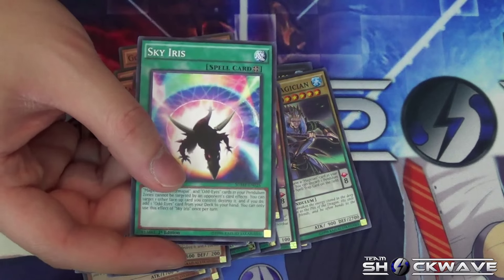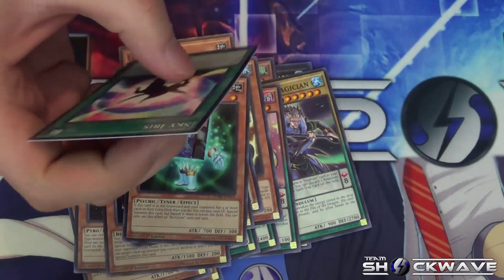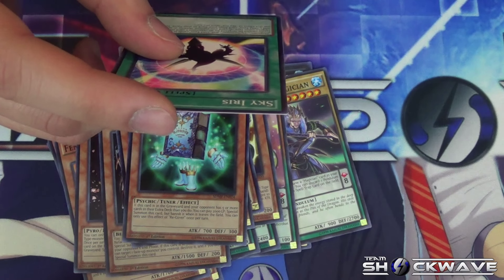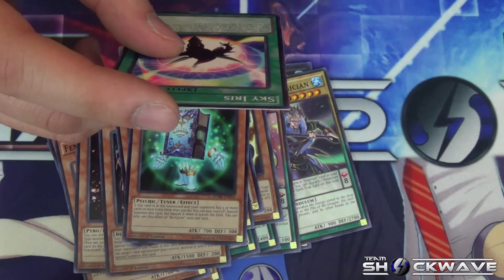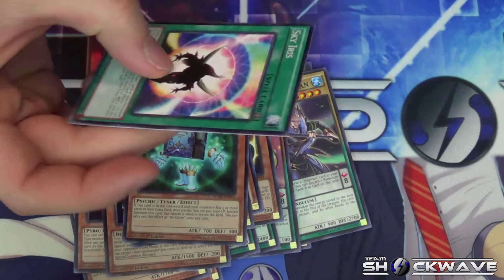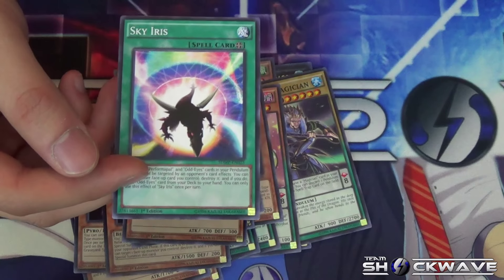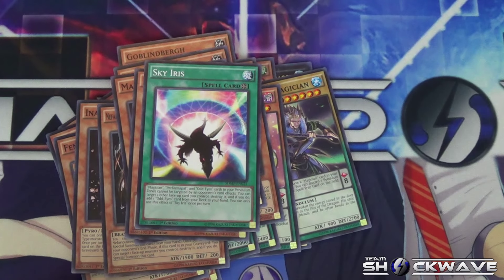Now we have a new card: Dragon Gate — Sky Iris. It's a Field Spell. Magician, Performapal, and Odd-Eyes cards in your Pendulum Zone cannot be targeted by your opponent's card effects. Also, you can target one other face-up card you control and destroy it — if you do, add one Odd-Eyes card from your deck to your hand. This is a pretty good card because it protects your Pendulum Zone, so opponents need to hit Sky Iris first before targeting your Pendulum monsters. The search ability for Odd-Eyes cards is great.